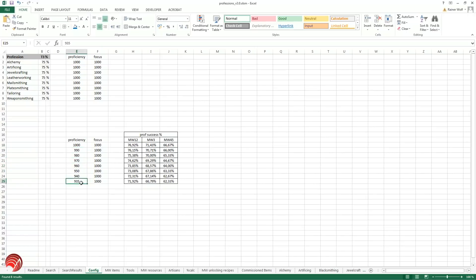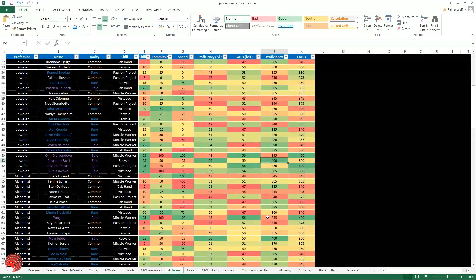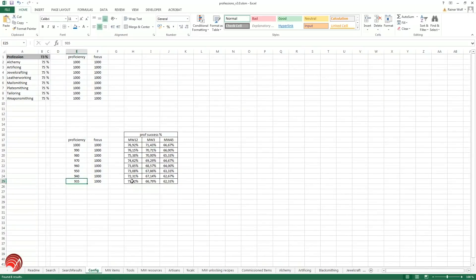If you have a suboptimal artisan for proficiency — say around 335 to 345 — you can see that your chances also drop quite significantly.